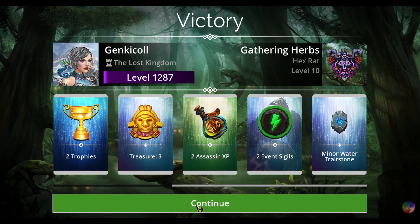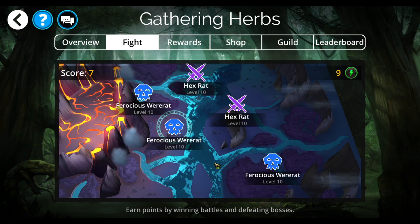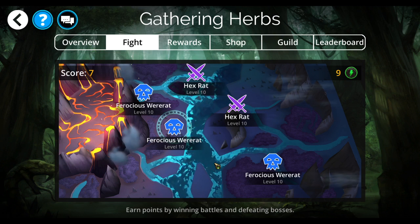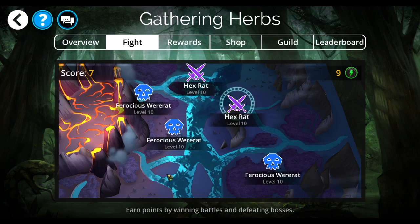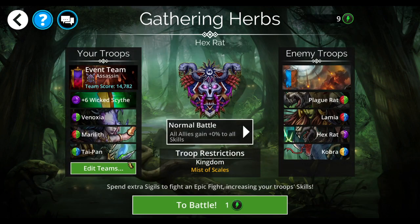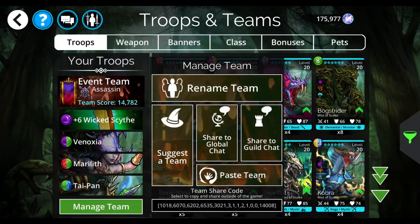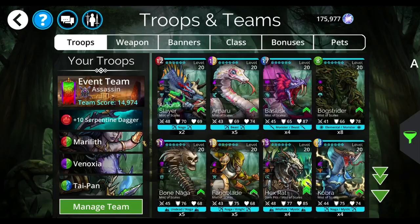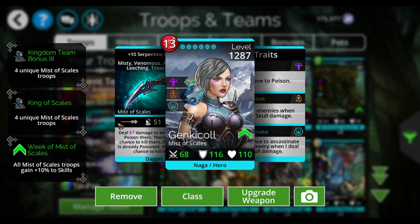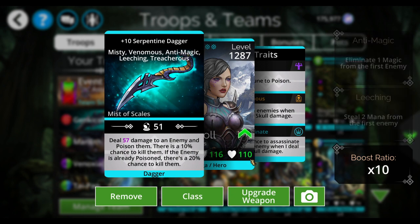I'll try to put some alternates to Vinoxia in the description box down below, along with the team codes. I will put some alternates because Vinoxia is on all of these teams — she's just so useful. She's really important to this particular team. This is the class weapon for Assassin.